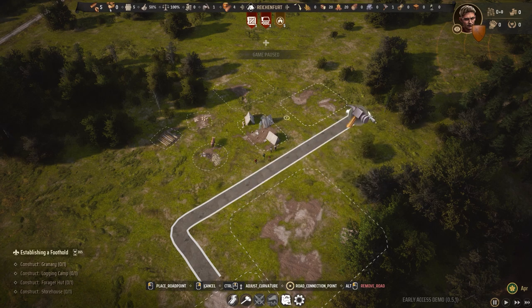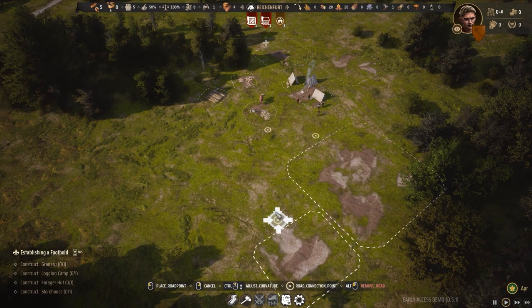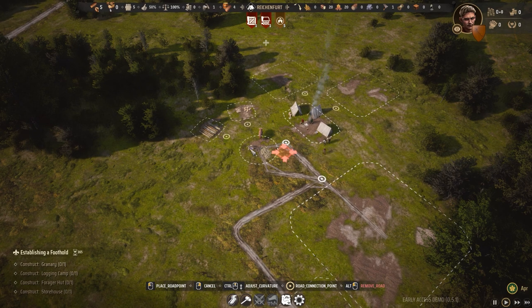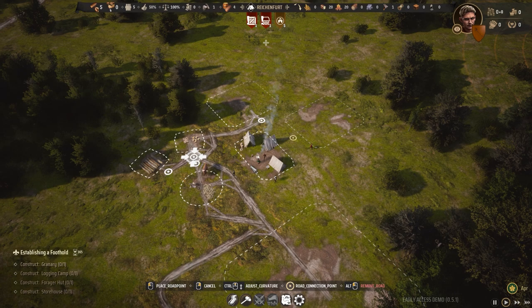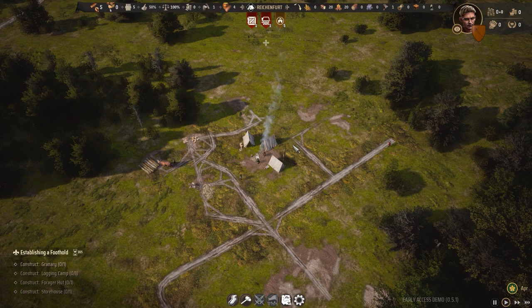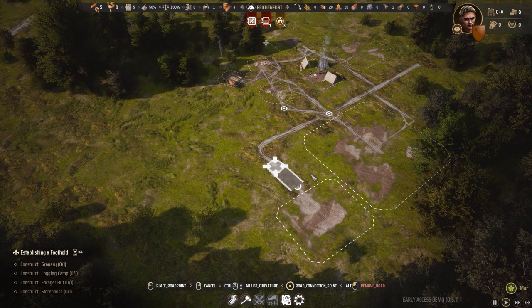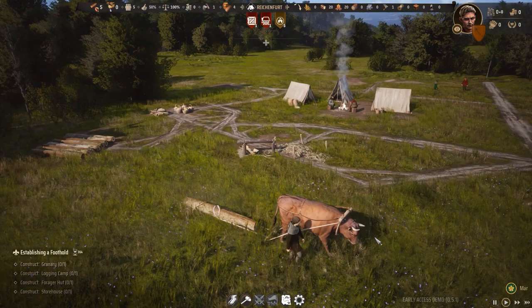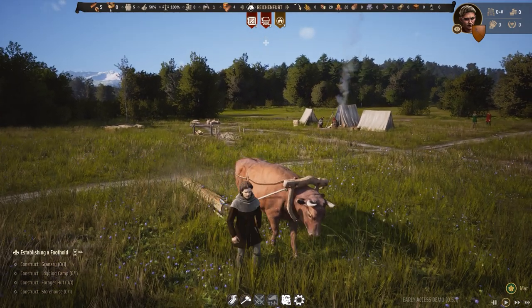I'm connecting all these roads by dragging them down. You double-click to finish a road segment. Things are connecting nicely — they look so organic, I really love it. And now you can see the wonderful Conrad the oxen is bringing things over here. It's really impressive how the level of detail in this game creates such incredible atmosphere.